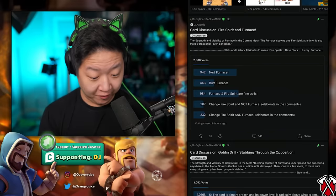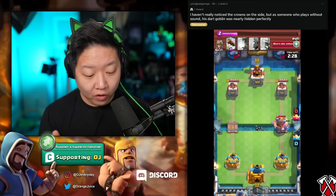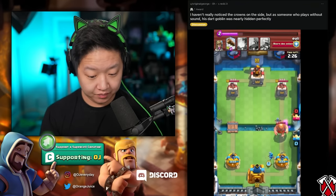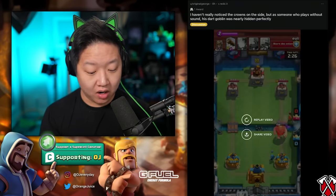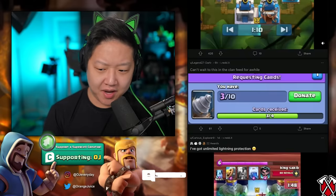Everyone wants to nerf furnace - really? This is what I've been saying to Supercell: the crowns overlap on top of the arena now on the right side, you don't even see the dart goblin. This was made when phones were 16:9 aspect ratio - now phones are 19:9, they're thinner and they're longer. They need to update the UI on this. Huge upvote on this. Can't wait to feed the client for a while.